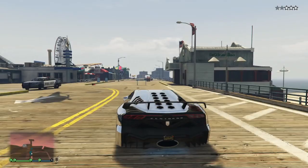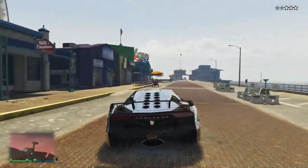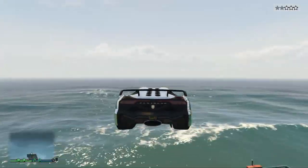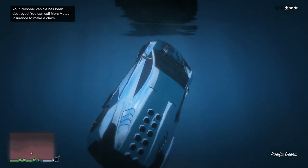Okay, so after you're done hitting the like button, all you're gonna do is drive down the pier. Don't worry — the cops may be chasing you, but that is none of your concern. Just head straight down to the pier, and then drive whatever vehicle you're in straight off into the ocean. This is a crucial step, guys, otherwise it will not work.